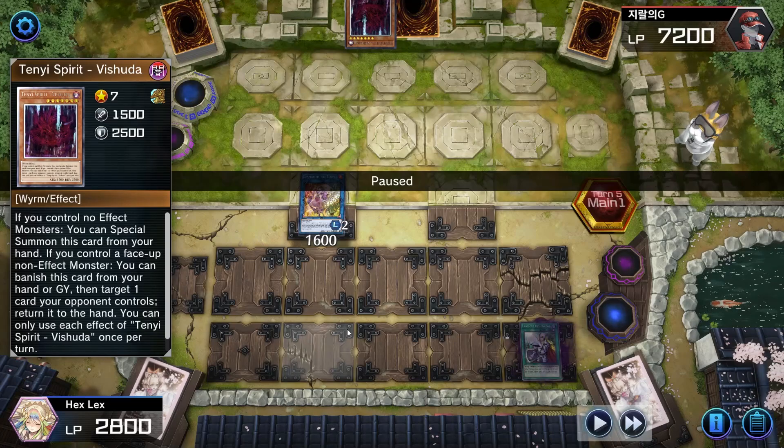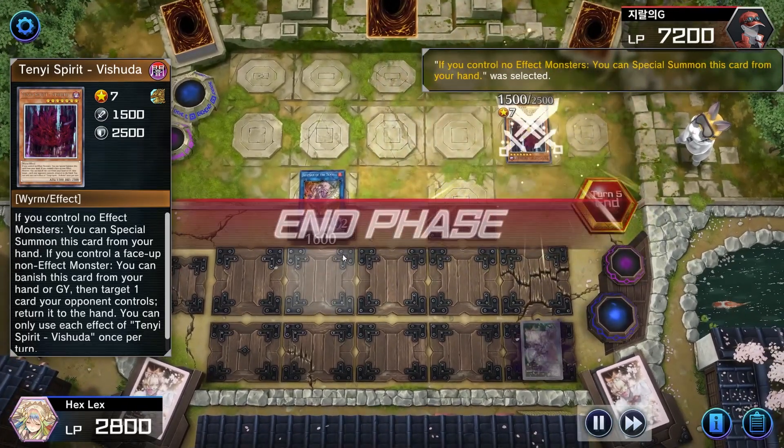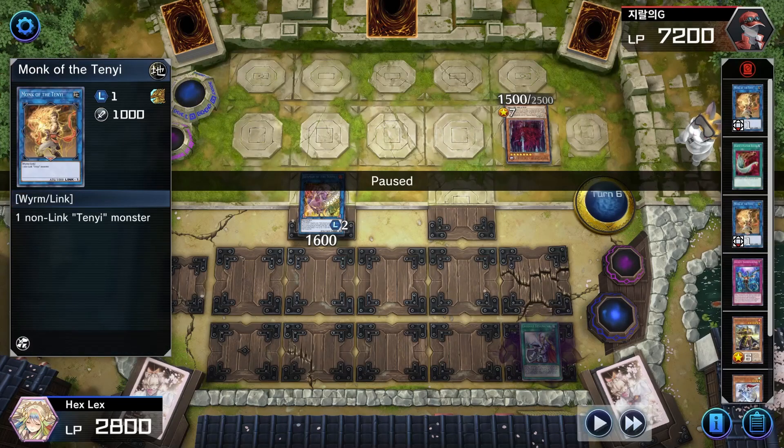My opponent goes to special Vashuda. I really thought about this play — I could Cross Out and negate this Vashuda summon, but that's only good if they have exactly another tuner monster in hand that they were planning to normal summon with. I decided that's ultimately too niche, so I let my opponent summon the Vashuda. By calling my opponent's bluff more or less, they're forced to just pass — they don't have any other plays. I knew they couldn't go into plays because they'd already used up both Monks.